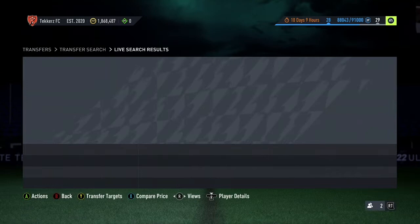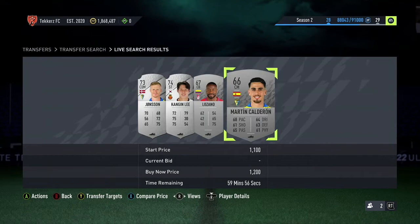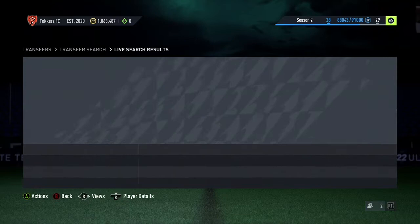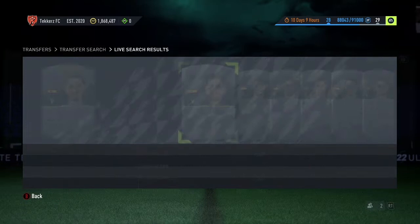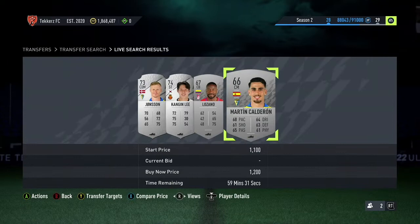Midfielders and strikers don't seem to go for as much, so that could be a bit more difficult. There are a couple of defenders here at 1.2k that just got listed — checking his price, he's at 1.5k, so we could make coins on him, but he's already expired. Any centre-backs that buy now at 1.2k we should be able to sell on for about 1.4k. This method isn't very regular at this time of day, but I know it does work.